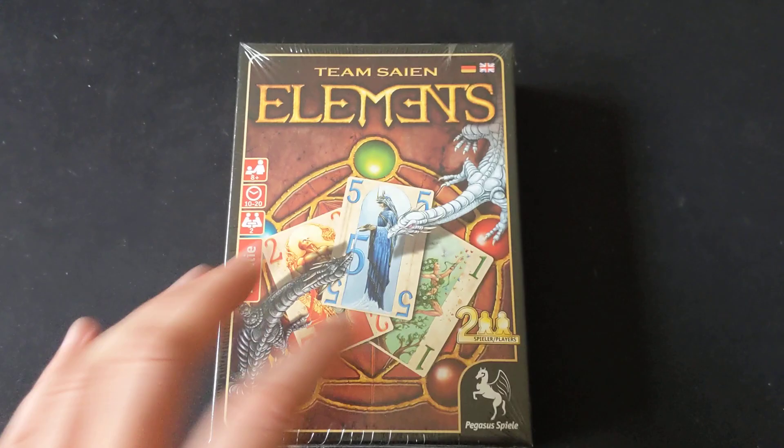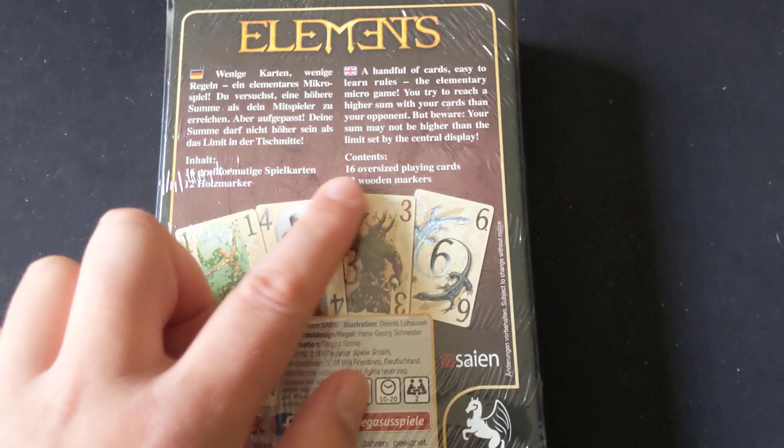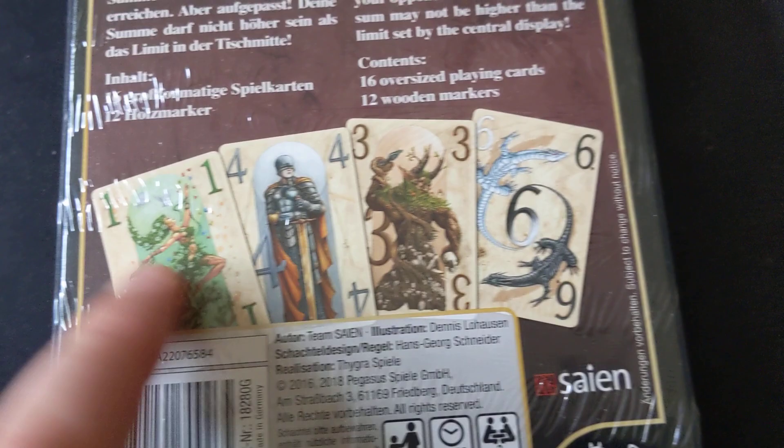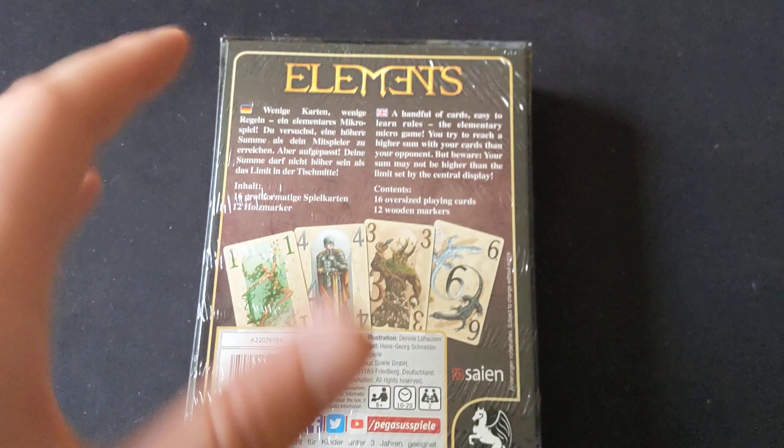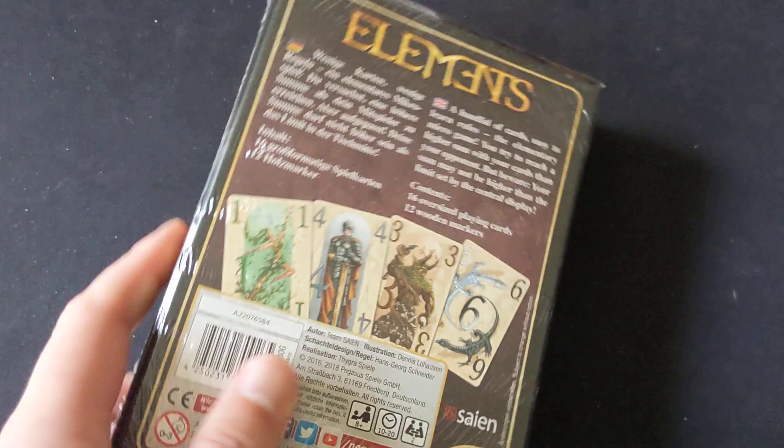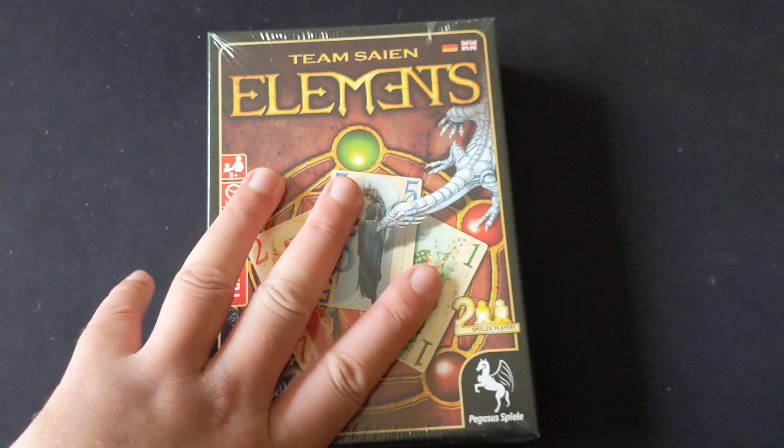Staying on smaller card games, I have Elements. I picked this one up for relatively cheap — it's a micro game with just 16 playing cards and some markers. I love the art direction; it has this tarot style artwork. It's one of those golf-style games where you want as few points as possible, and it's strictly two players. There's a third element in the mix where you've got to tailor the card you're acquiring carefully because an outside factor can really weigh in on who wins. I got recommended this through my Q&A session and it appealed to me.